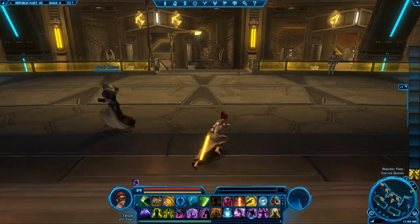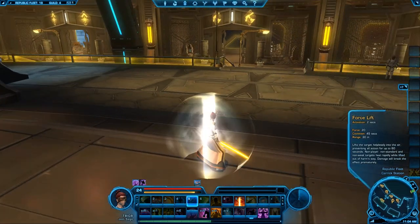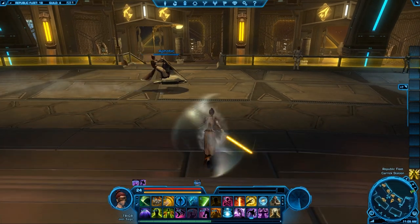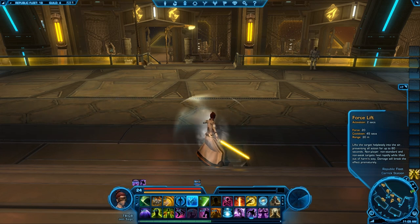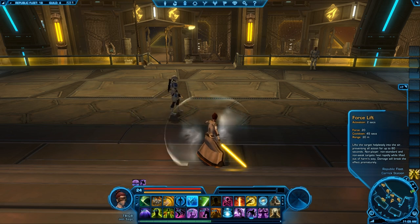You have a lot of CC. Also you have force lift — force lift is equivalent to a mage's sheep in World of Warcraft. You force lift them, they kind of stay there for six seconds, purely for CC. It actually gives them health back as well. It almost seems like they just took the mechanic from WoW, but as long as it works and plays well, I don't care less.